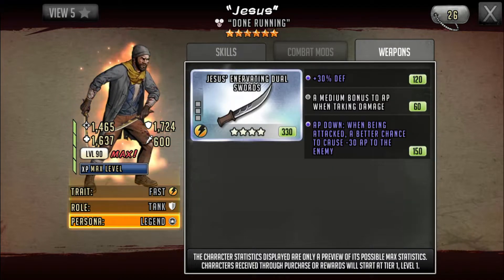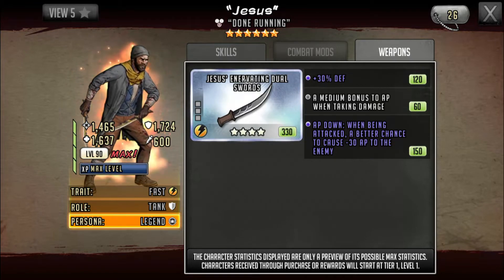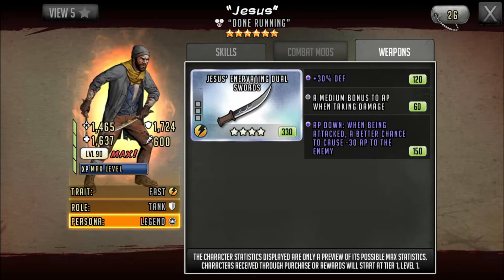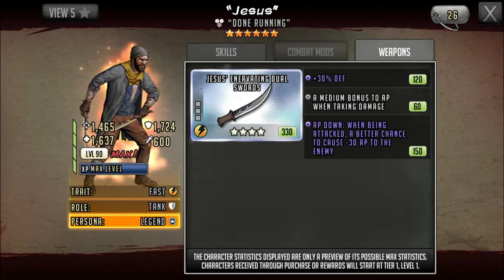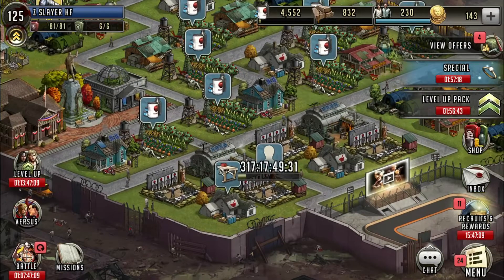With 40 defense and a huge AP bonus, I would personally go with 'when attacking' since he's not going to get much AP while shielding. You could use him for offense as well, but he's definitely worth getting for defense. Pair him with a Carl lead or any melee lead and he'll do his part for sure.